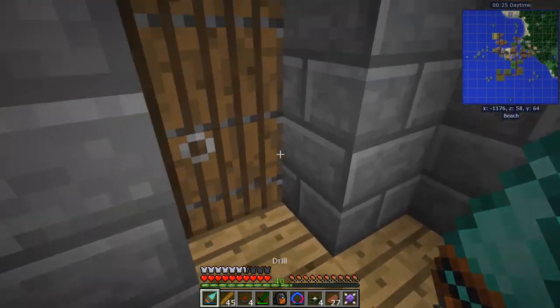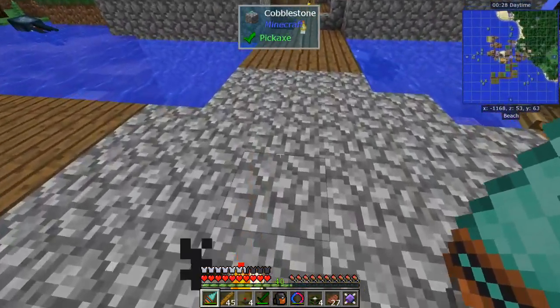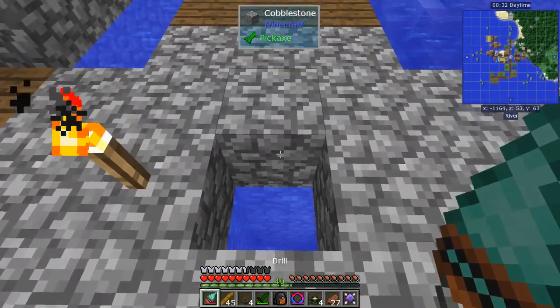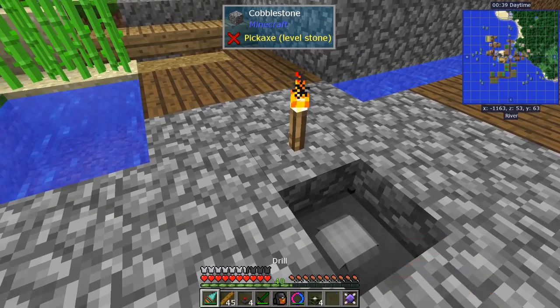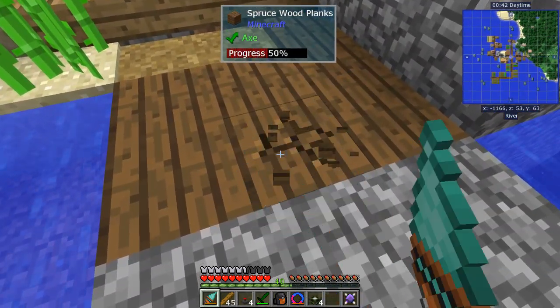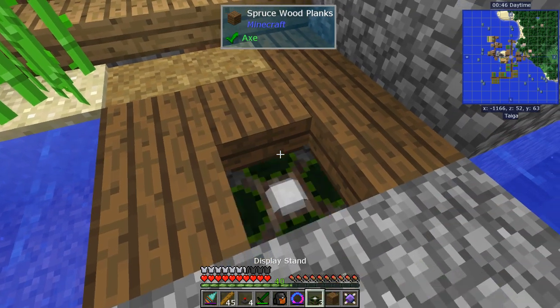I've got everything except flux ducts. Here's what I was thinking — let's go right here in the middle of our three by three walkway and put them right in the water. We're slowly converting this place anyway. One, two on the plank — this is one thing the drill doesn't do well: plankage.